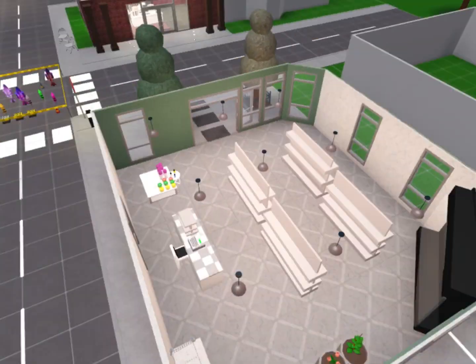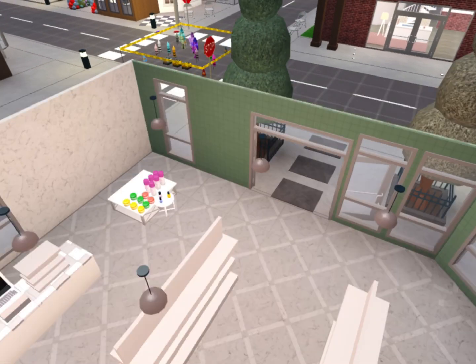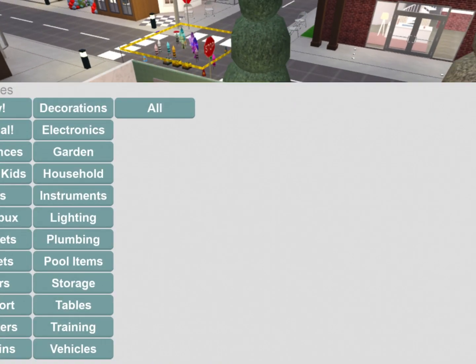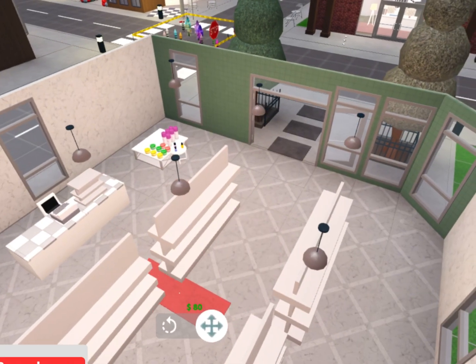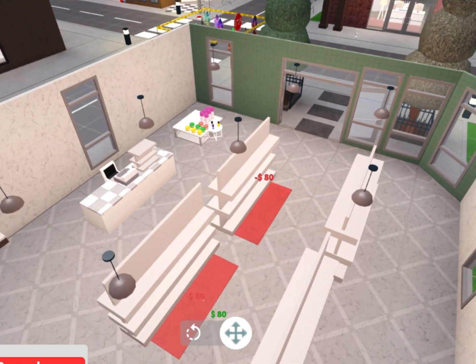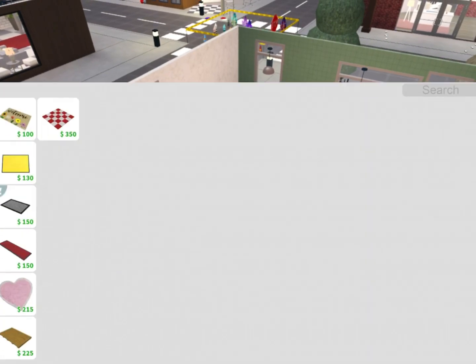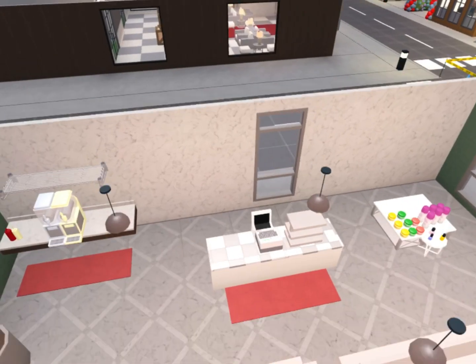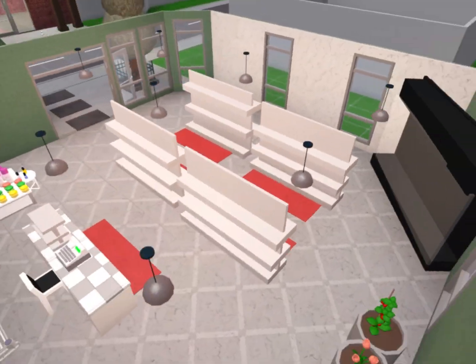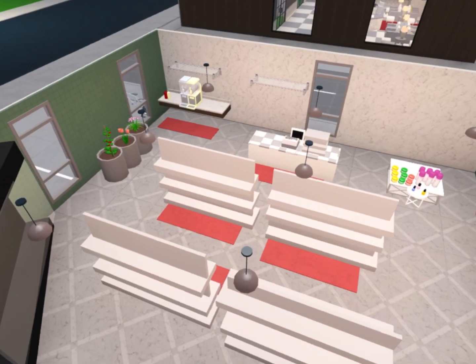I honestly think it's done but it's not — I don't know, I just think it needs more. Carpets — yeah. We'll just keep them red, it just matches with the vibe. And we're gonna add another shelf right here. And yeah, that is it for the grocery store.